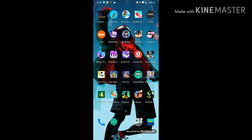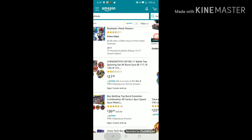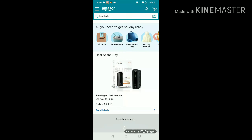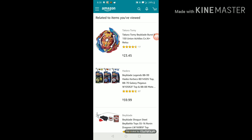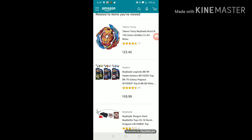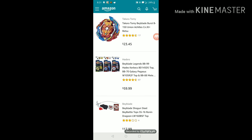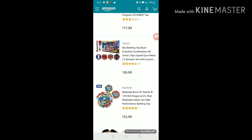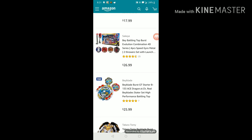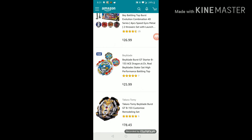Alright guys, this is the extended part, so I will be showing you guys most of the stuff I should be getting. Some of these items I'm not getting but most of them I probably am. I'm getting — Tucker told me, or Kara told me — Beyblade Burst B-150 Union Achilles. I'm getting Beyblade Burst GT Starter B-133 Ace Dragon.